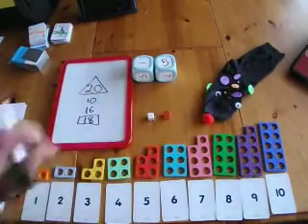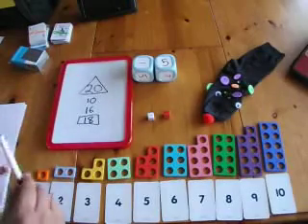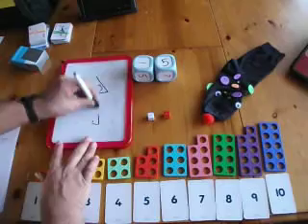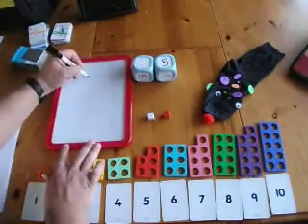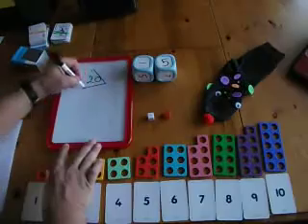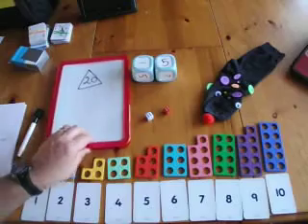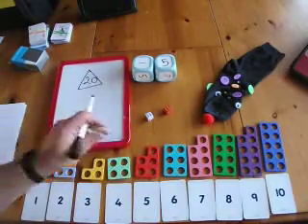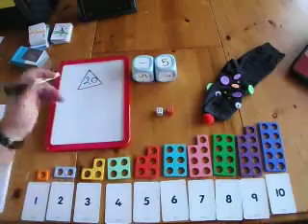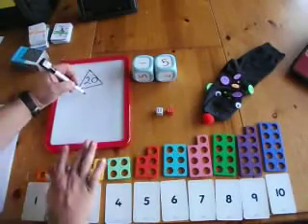Using your puppet you can then do the puppet's scores. You can do the game using the puppet. So the puppet then has 20 to get. The child you're working with can check to see whether or not the puppet's getting it right. So 6 plus 6 — the puppet then writes 10.